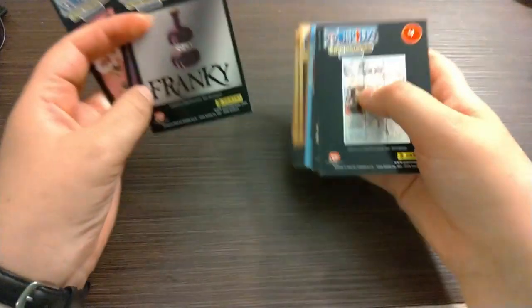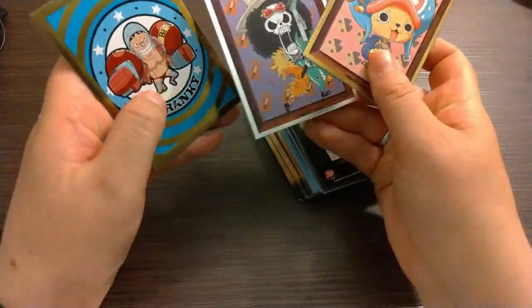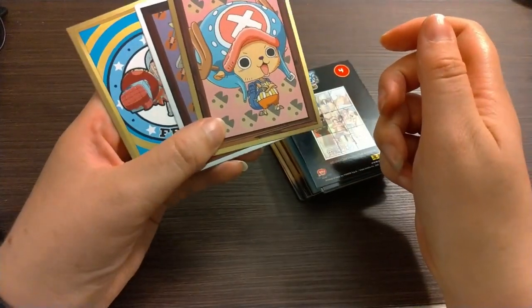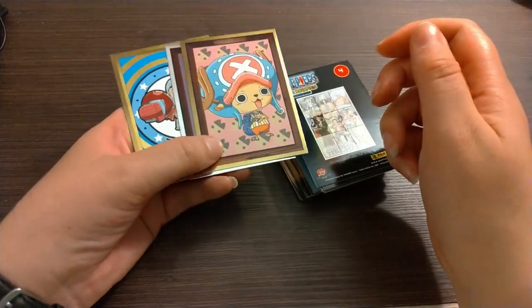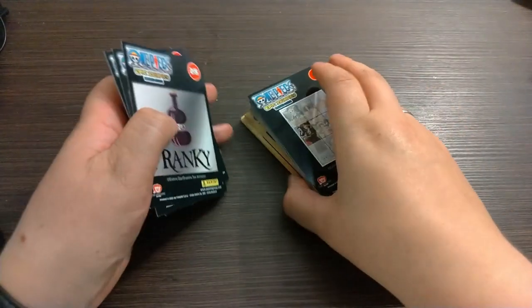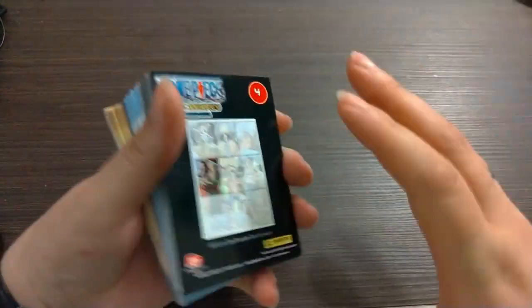Back to the straw hats — two gold cards and one silver. So that's the One Piece trading cards that are currently selling at Lidl in Hungary. I don't know if they are selling them anywhere else. But that's very fun. Thank you for watching.